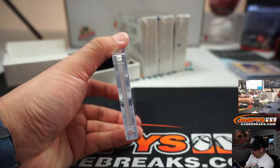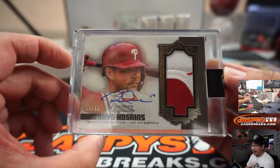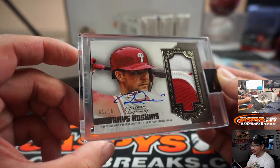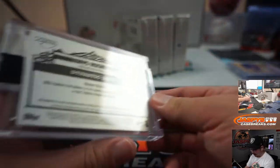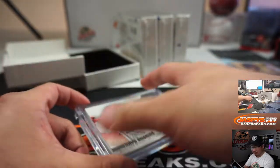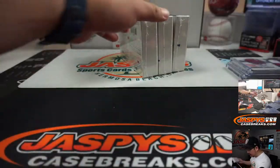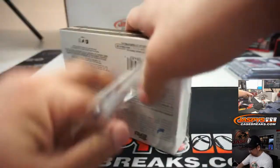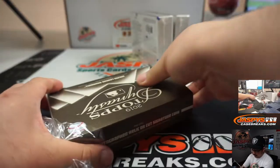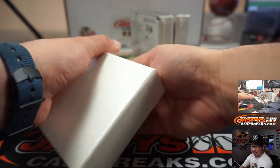Next up is Rhys Hoskins, one out of ten — one of the nicest autographs in the hobby. He's got excellent penmanship. He could be teaching classes at the autograph camp, could be a roving instructor. Rhys Hoskins goes to Aaron Pettit — patch auto. Nice. Is he from Orange County, Rhys Hoskins? I didn't realize he was a SoCal kid.